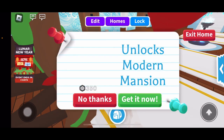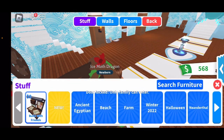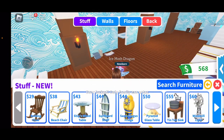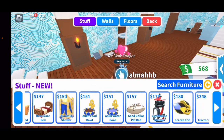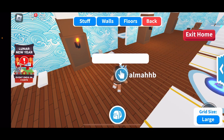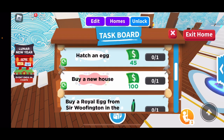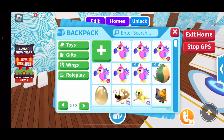So you have furniture and everything which you can also get, but we want to see the main stuff. Here you can navigate to the Lunar New Year stand if you don't know where it is, so we're going to go ahead and go there and check it out.